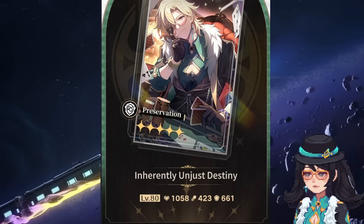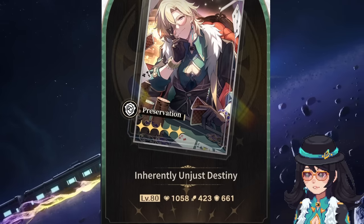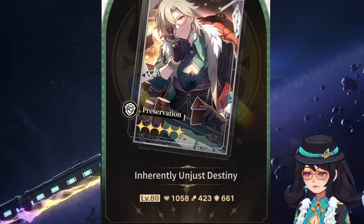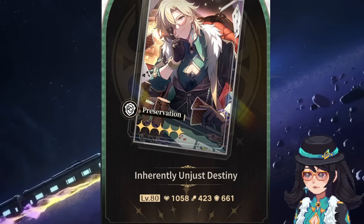If we take a quick look at the stats, it definitely has a good amount of defense. And based off what we've seen from his kit as well as what the signature light cone does, defense is going to be really, really nice for Aventurine.